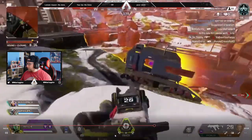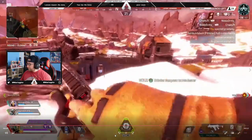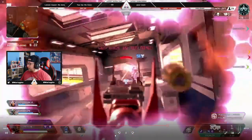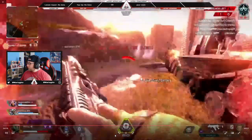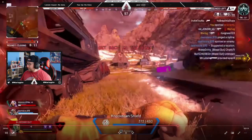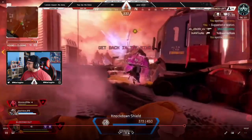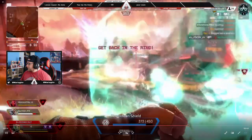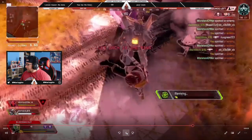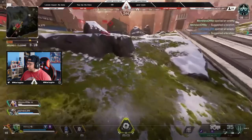We move up. One guy is inside the truck, super hurt, in the zone. I push in, beat the Mirage, then get shot in the back. Monster rotates in, my teammate drops the Lifeline, and we drop the last guy. We win — we became the third party team and came out on top.